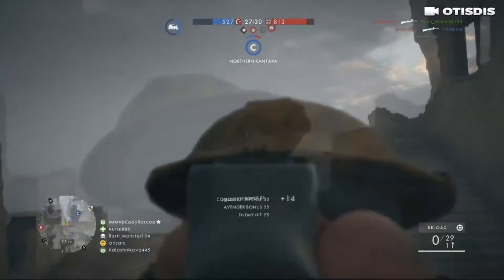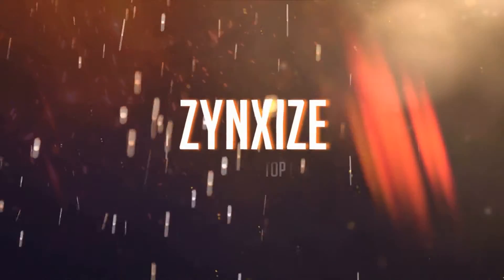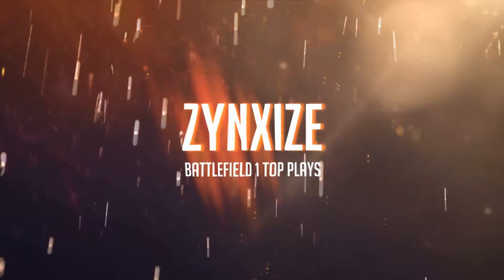This first clip comes to us from OtisDis, spawning in and getting a collateral right off the bat with the Martini Henry. Awesome clip, man. Well, hey there, guys — Rogue Monkey Jr. here with Zinc Sites for Battlefield 1 Top Plays Episode 2.